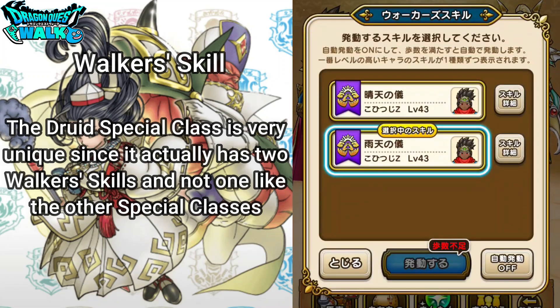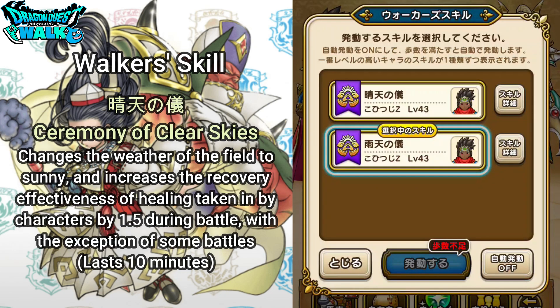Now I want to talk about the Walker Skill. I can't actually show it since I don't have the gauge filled up. But the Walker Skill for the Druid is actually going to be two different types. The first one is called Seiten no Gi, which is going to be the Ceremony of Clear Skies. What this does is it changes the weather of the field to sunny and increases the recovery effectiveness of healing taken in by characters by 1.5 during battle. With the exception of some battles, this is going to last for 10 minutes.